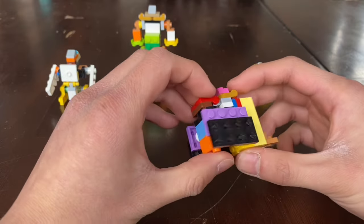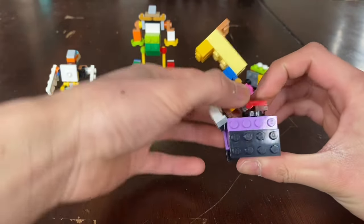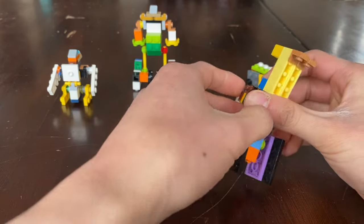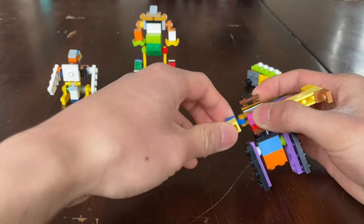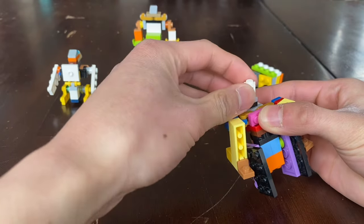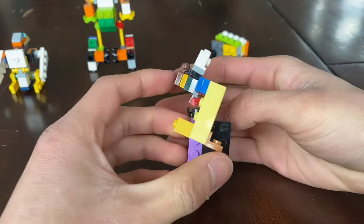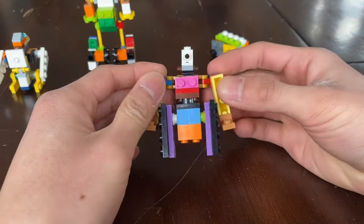To transform him: bring this shovel up, bring this section up, bring the legs down, rotate the head section, bring down the arms, swing them down, fold the head, and rotate the head. So here is Dozer in robot mode. Unfortunately he's the ugliest — that's because he was just sacrificed for the combination.